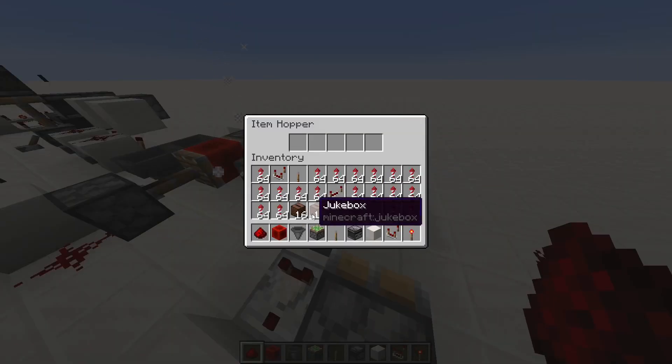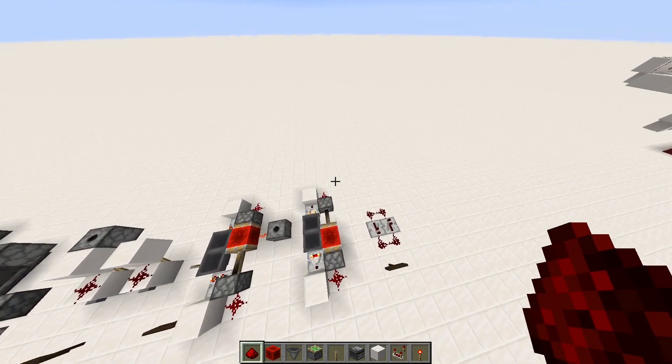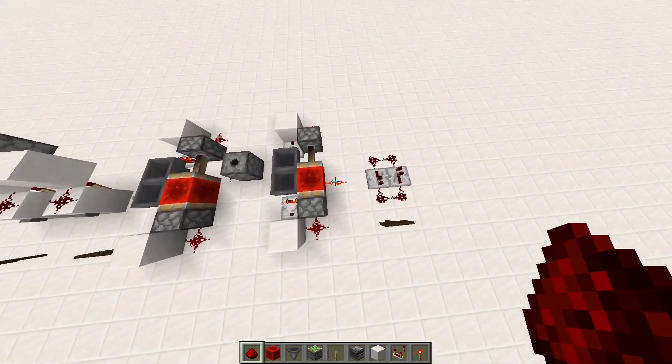And now you can put some items in it. You can put a lot of items in it and measure minutes and minutes at a time. And then if you put a redstone dust there, that's where the output can be.